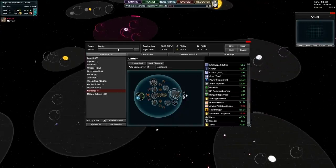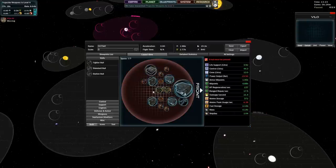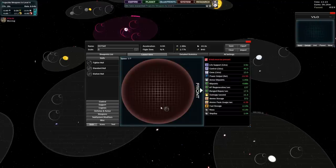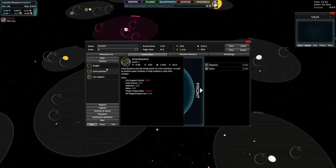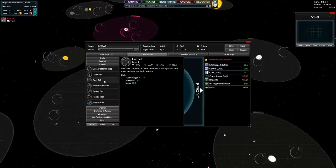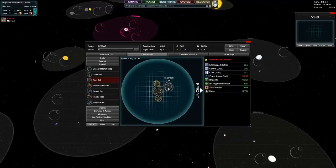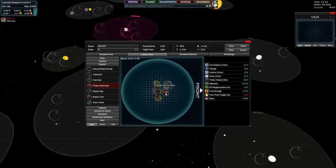We're going to make a size 5 - that's 10 times the size of our fighter - and we're going to call it defsat. Layout view. We're going to get rid of all this crap from the carrier and build our defense satellite. Bridge, crew, and life support: the three systems needed to support life and control the station. In reality the layout doesn't really mean much - I just like to make it pretty. Fuel cell, power generator, small power generator, and a repair bay so we don't die horribly in case anything goes wrong.